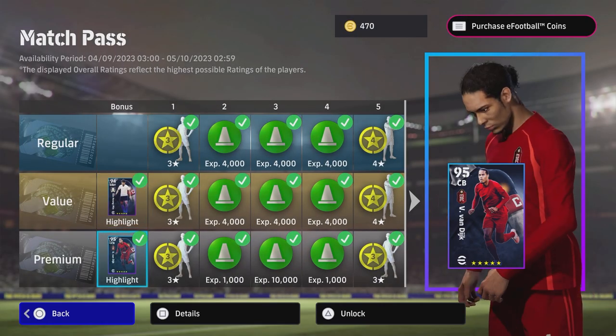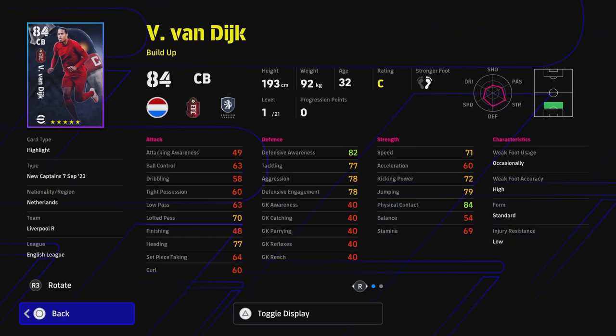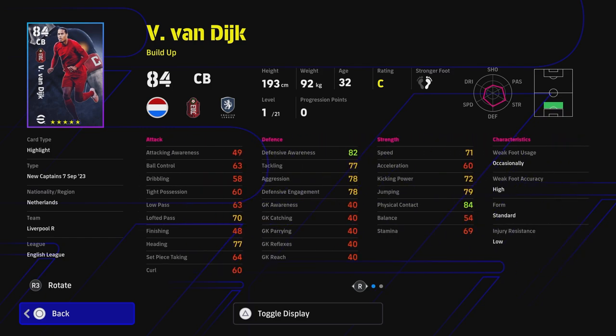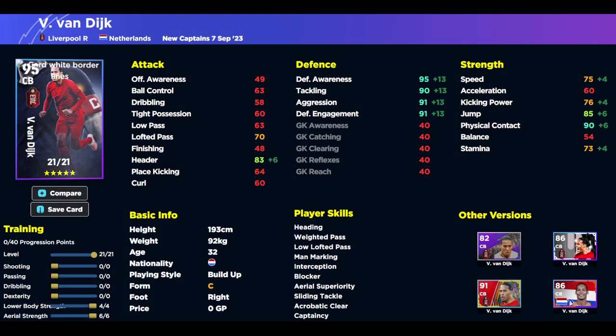On to Van Dyke – he's the premium one and goes to 95 overall, but depending on how you train him he'll be a little different from most center backs. He is standard form as well, which I think is a bit harsh on the Liverpool captain – I definitely think he should have been in wavering form. Physical contact is huge, defensive awareness is huge, but his acceleration is only 60 which is a slight concern. You're going to need to pair him with a partner that is fast and mobile – somebody like Timber, Koundé, or Alaba – someone who can play ball and control the backline, with Van Dyke being your main aerial defender.